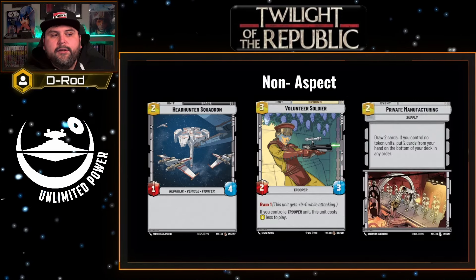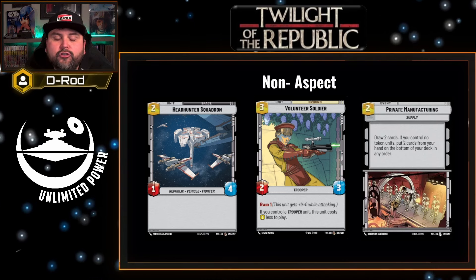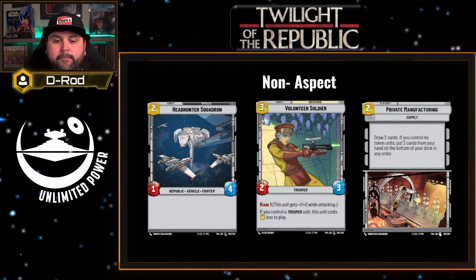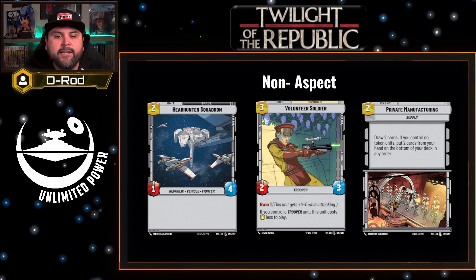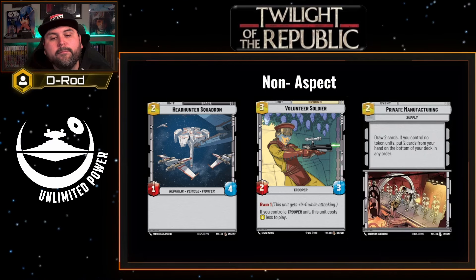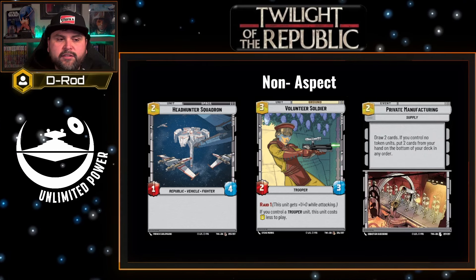Lastly, the non-aspect cards. Headhunter Squadron is a two cost space vehicle that's a one four you can just get on the board. The Volunteer Soldier is a two cost unit — you should have trooper units in play in this sealed format, so you'll be able to pay two for a unit that can essentially be a three three when it attacks, thanks to that raid ability. And Private Manufacturing costs two for you to draw two cards. If you do not control a token unit in play, you do have to put two cards from your hand on the bottom of your deck in any order. More than likely you should have a token unit in play, but either way, I like paying two to draw two, even if I'm just cycling cards out of my hand.